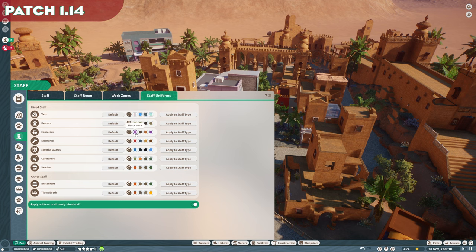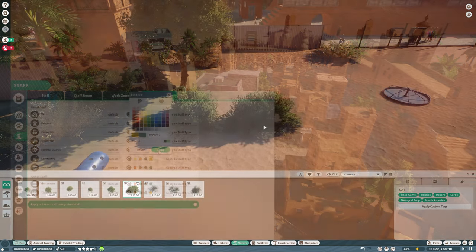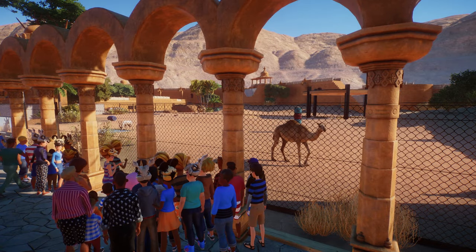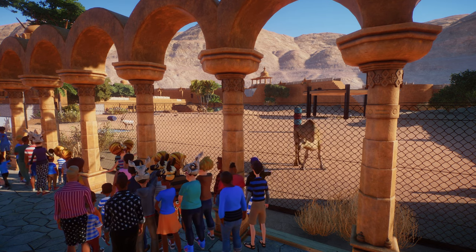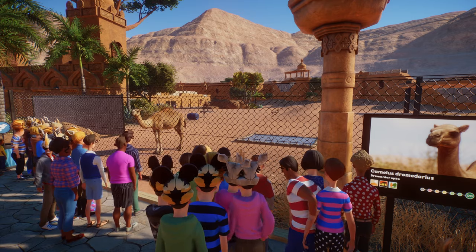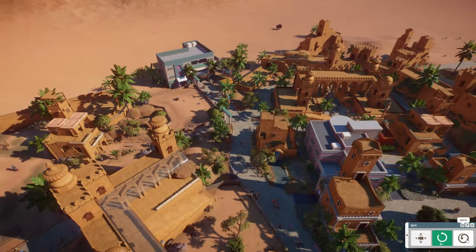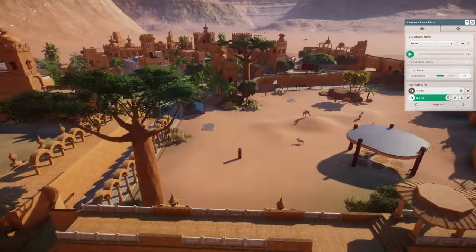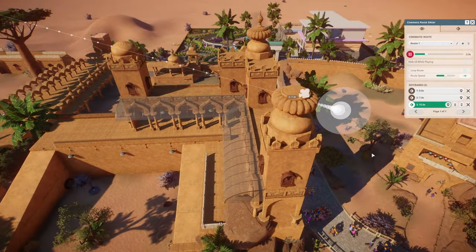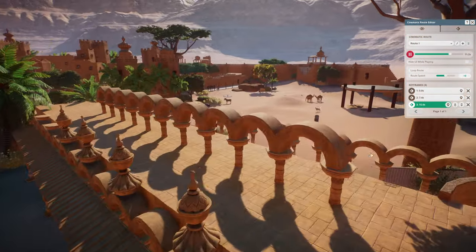Patch 1.14 contains a few features for customisation and movie making. Staff uniforms are now available, meaning players can customise their colouration. Free foliage comes in the form of more creosote and nitraria bush varieties. A cool animal behaviour introduced is that both camel species and llamas will often spit at guests — put some water troughs near a permeable fence and watch the magic happen, but guests consider this unfriendly behaviour so you can prevent it by making barriers high or blocking the view. Finally, there's some new camera modes: a scenic camera and a cinematic route camera, aimed at content creators making zoo tour or showcase videos. Overall, it's a pretty small, underwhelming patch with very niche features.